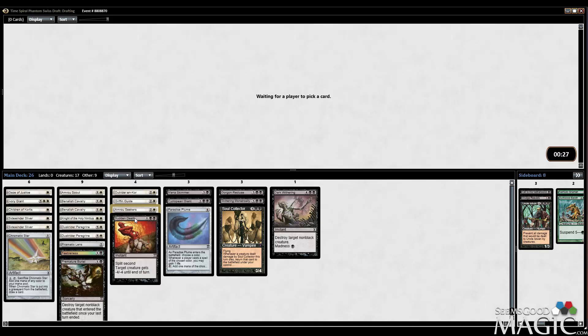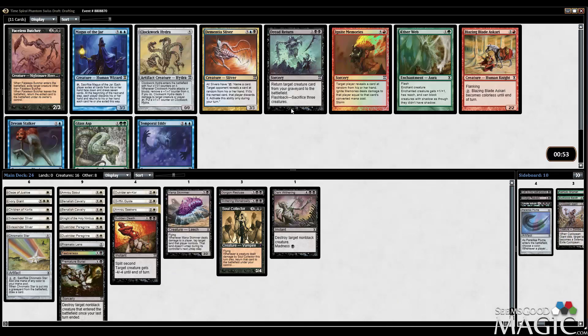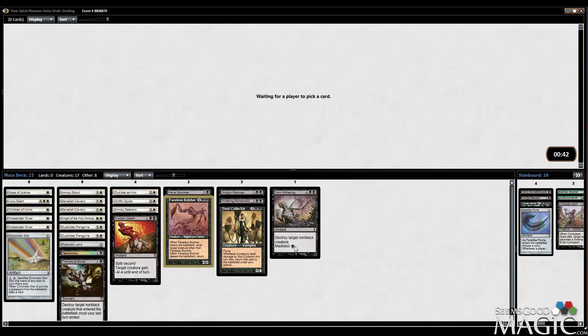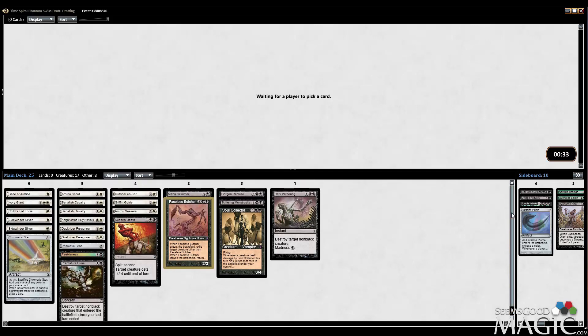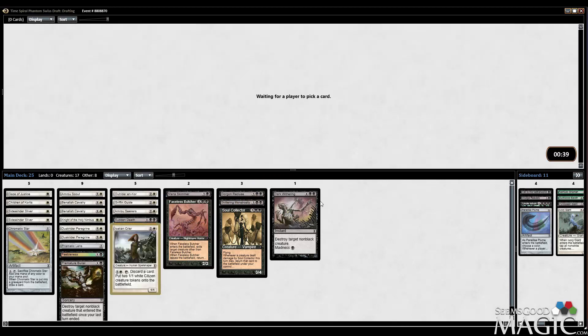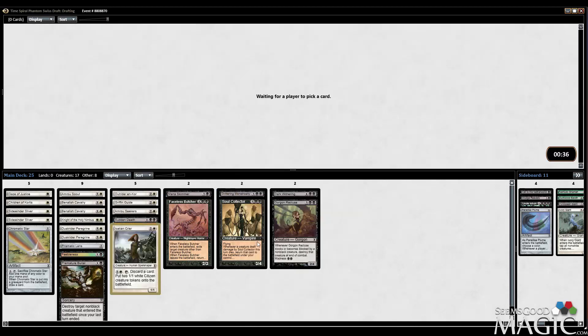That card can get out of there. Probably not playing Cyclopean Giant. Probably not playing Paradise Plume either. Faceless Butcher is sweet — when it enters the battlefield, exile target creature other than Faceless Butcher; when it leaves the battlefield, return the exiled creature. So yeah, pretty neat. This is what I was talking about: discard a card, put two white 1/1 citizen tokens onto the battlefield. It's a really good way to discard things like Dark Withering, Gorgon Recluse, and others.